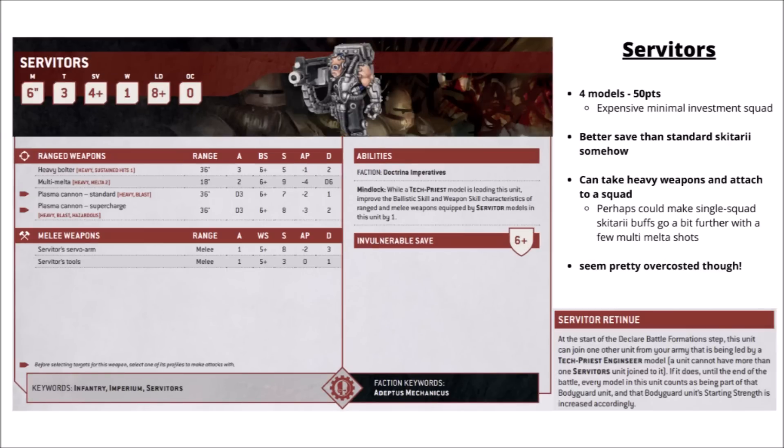Lastly for the infantry units, there are the standard issue Servitors — 4 models for 50 points. Games Workshop seems to be softly making these a bad choice for just capping objectives and things. It is curious that your average Servitor has a better save than your average Skitari these days. They get heavy weapons baked into their cost — either 2 Multimelters or 2 Plasma Cannons — and could bulk out a Skitari squad alongside a Tech Priest as a few extra bullet catchers. Still, for what they do they seem pretty over-costed.